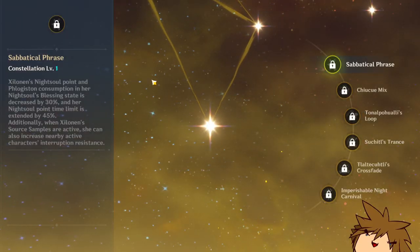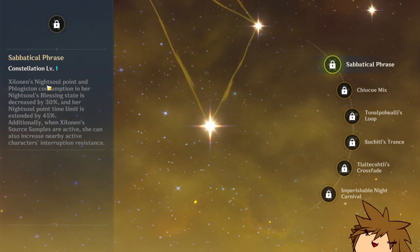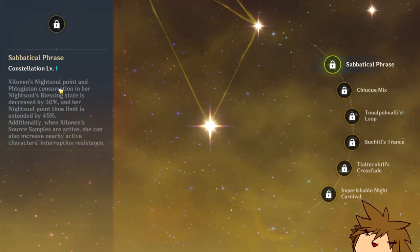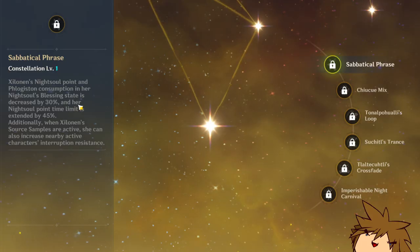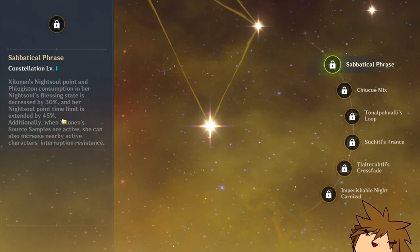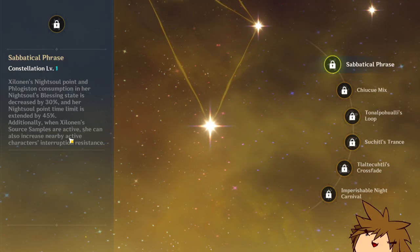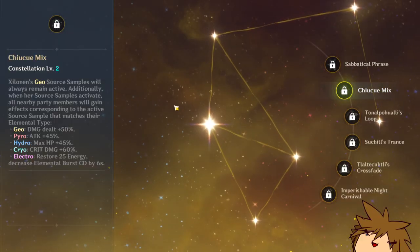Let's look at the constellations. Constellation one: her night soul point consumption is decreased by 30%, and her night soul point time limit is extended. When she has source levels active, she can also increase interruption resistance. Pretty awesome.